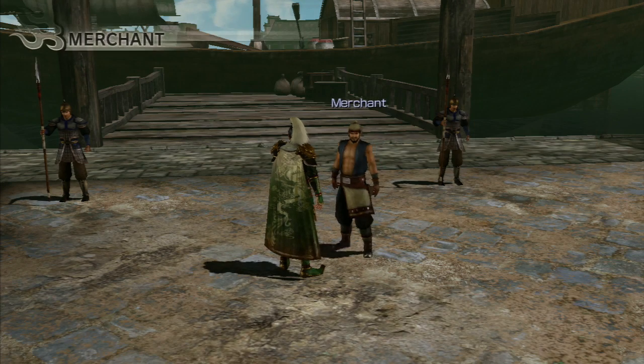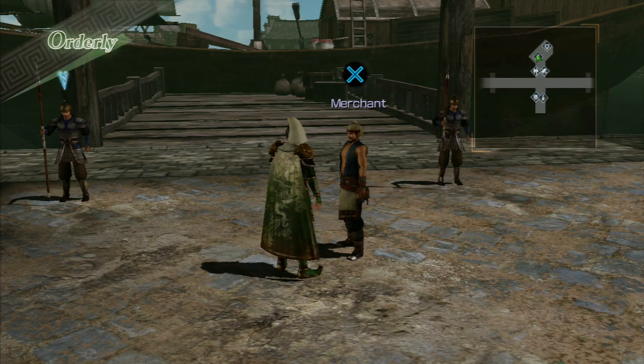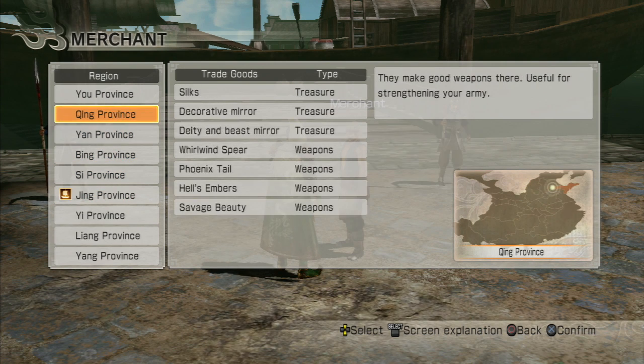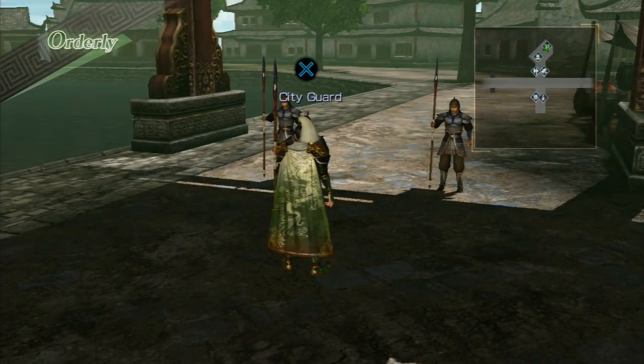The next important person is your merchant. What your merchant does is — there are different provinces you can send him to, and he'll come back with treasure, weapons, and guardian animals. This is how you get your guardian animals if you didn't play Dynasty Warriors 7 — you just send him to different provinces and he'll come back with goods. The treasures bring back a certain amount of gold, which helps if you're still trying to buy weapons for everyone or be a completionist. And the city guard is where you go when you want to actually start your mission.